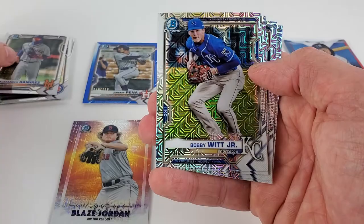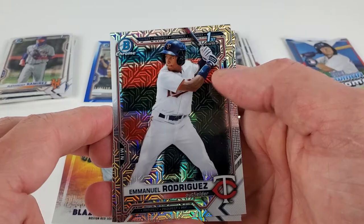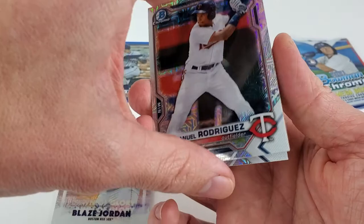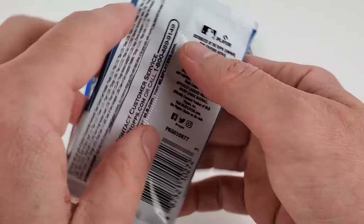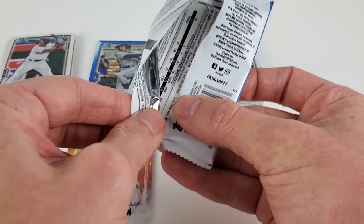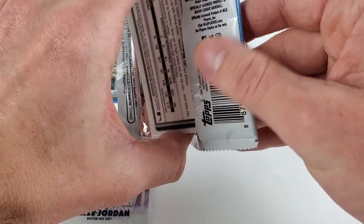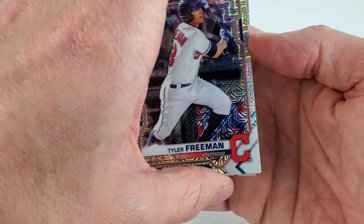We've already seen Alexander Ramirez, Bobby Witt Jr., and Christian Santana. We have not seen Emmanuel Rodriguez — that is a relatively high prospect for the Twins, and that is his first. And Shea Wengliers for the World Series-winning Atlanta Braves — congrats to them. I think they had less than a 1% chance back in July of winning the World Series. They were mid-80s for expected wins and they won the ship.